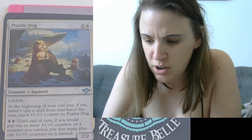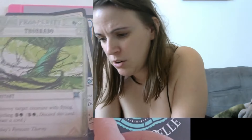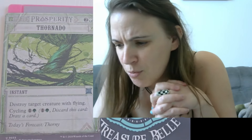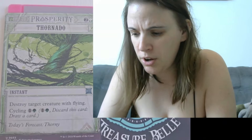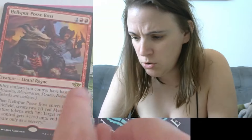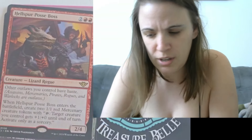Here we have this really cool art — looks like an old western wanted poster — called Thornado, which is two and a green. I really, really am loving that art. I'm kind of surprised right now. Destroy target creature with flying. Cycling: one and a green — discard this card and draw a card. That is really cool. Always being able to knock out some flying is good, but I'm confused because right at the beginning of the pack here I have a gold symbol, so I feel like I don't know what's going on.